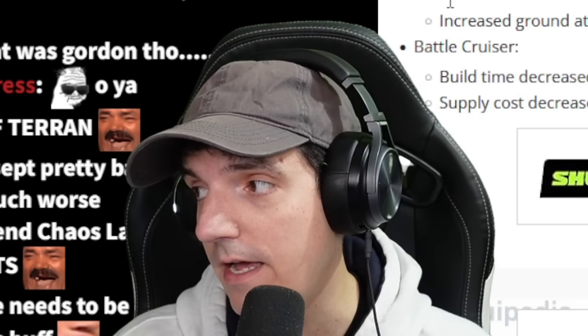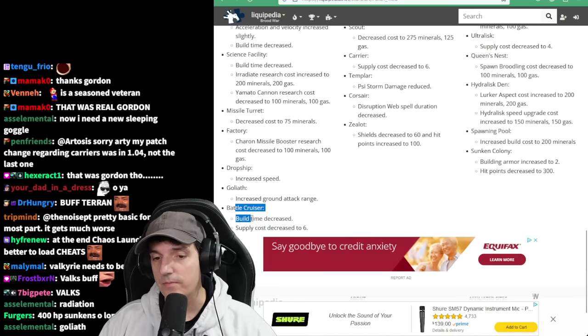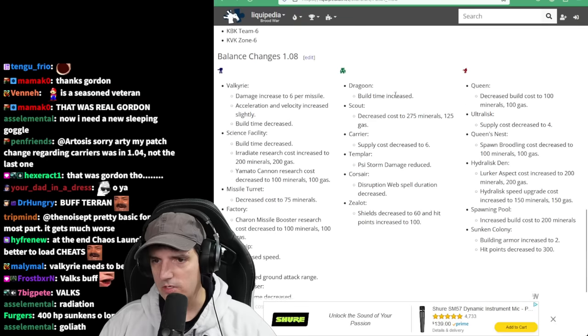This was funny - Goliath had terrible range before. Build time decrease on Battlecruiser - that thing still takes forever. And it went down to six supply, like I mentioned.